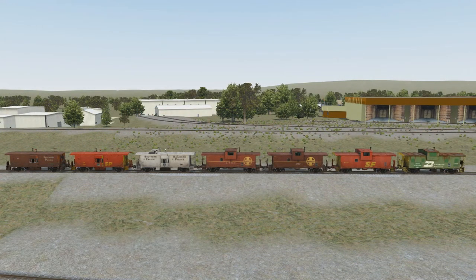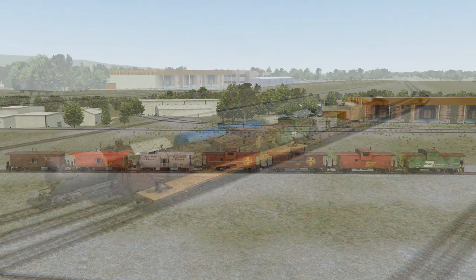Cabooses are another interesting piece of equipment that gets frequent use. These should be handled on the rear of freight trains and should not be subjected to helper service. On the depot, we allow cabooses to be shoved at 30 miles per hour, so that's another thing to consider when utilizing them as a shoving platform. Also, going back to hazmats, hazmats may not be within 5 cars of an occupied caboose.